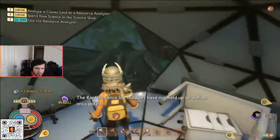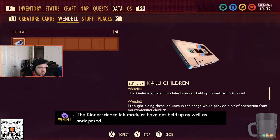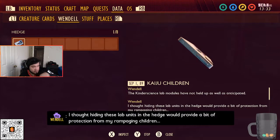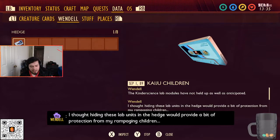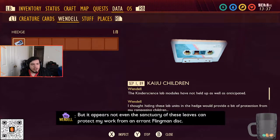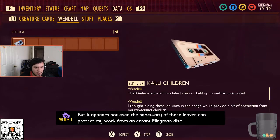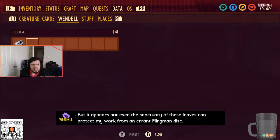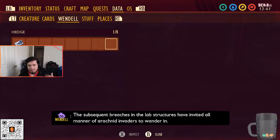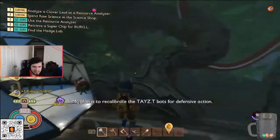In each field station you're going to find these tapes. If we go to Data, this is the first one in the hedge. A lot of the field stations in the hedge and in the actual labs will have all the data we need. You need to have all of these completed for each lab — from the pond onward — in order to 100% the game.